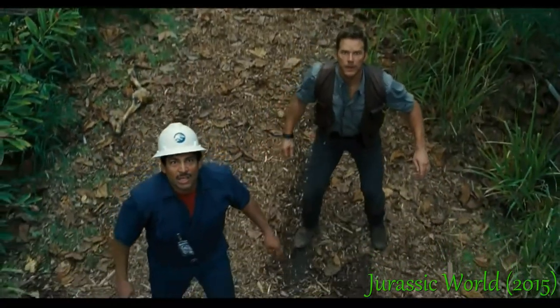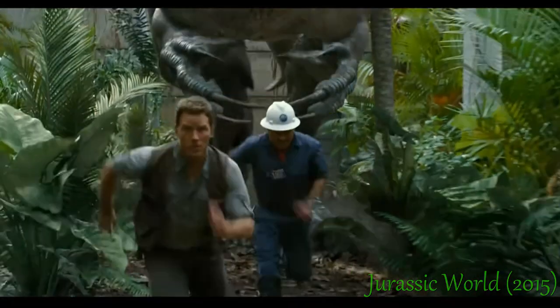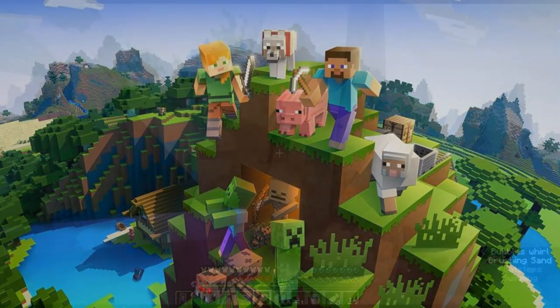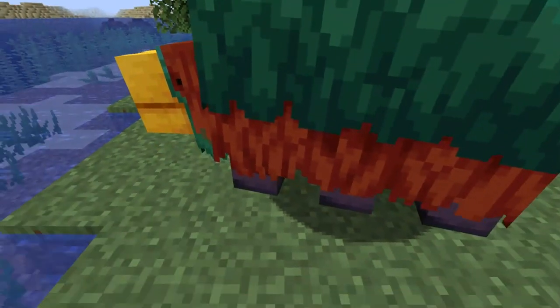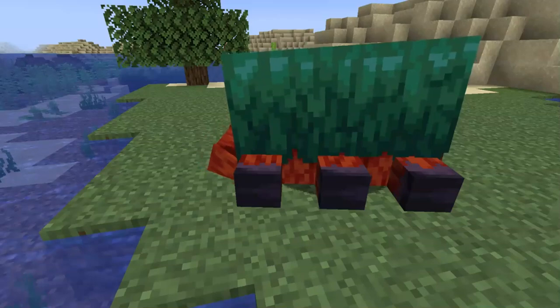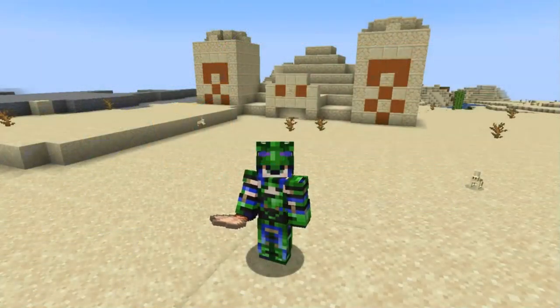If there's one thing that the Jurassic Park franchise taught us, it's that it's a bad idea to recreate extinct species. But hey, this is Minecraft, so digging up a giant ancient egg and hatching it into a plump, grass-sniffing dinosaur-ish creature is just another day in paradise. What other goodies can we find hidden in the sediment? Let's talk about archaeology.